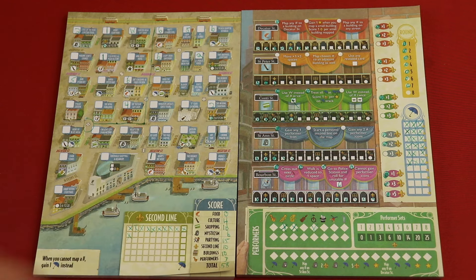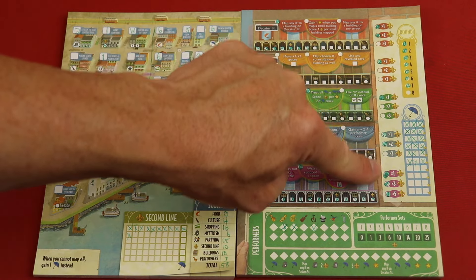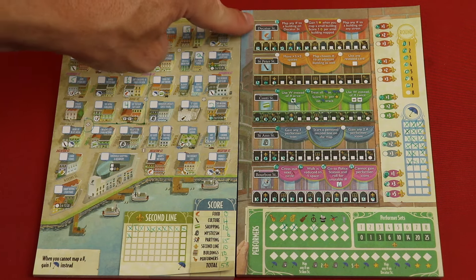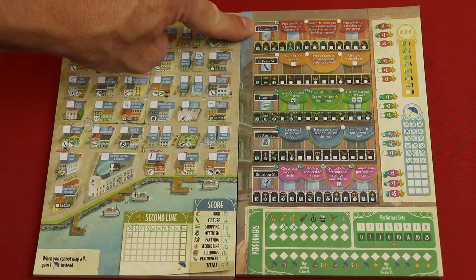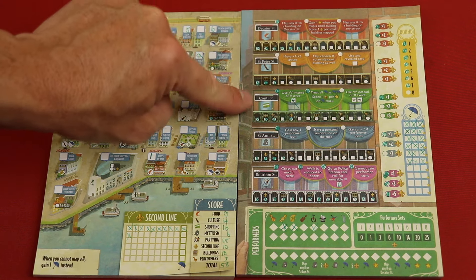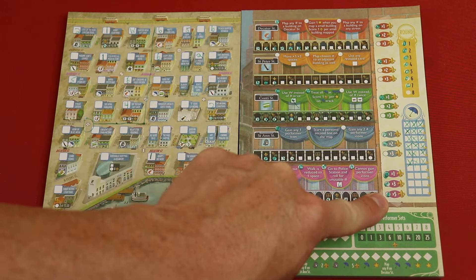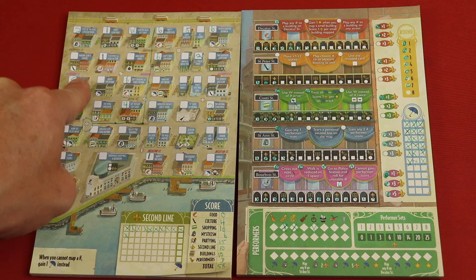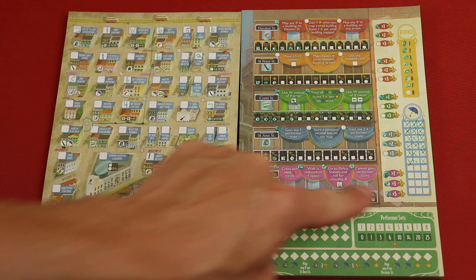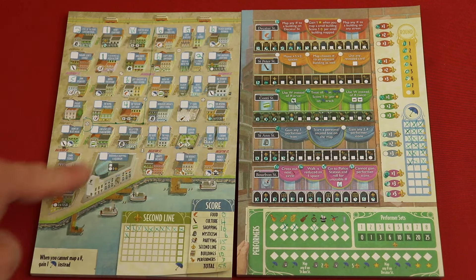You're going to be scoring for each of these in different ways. You'll be unlocking scoring multipliers, and these multipliers are going to multiply by how many mapped buildings you have on a specific street. So each activity scoring, as you move up, combos with a specific street name. For example, on this partying track I got a five times multiplier. Looking at Bourbon Street - we count how many times I mapped different things. There's three of them, three times five gets me 15 points.